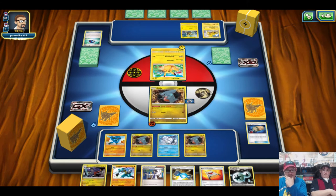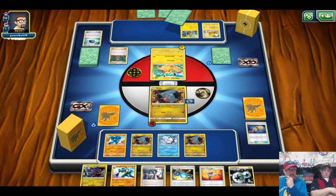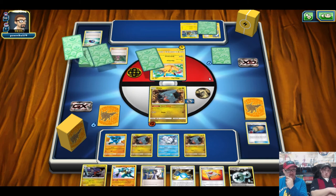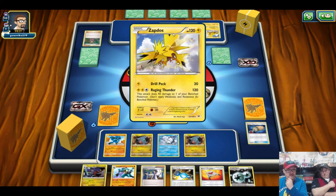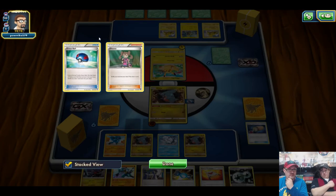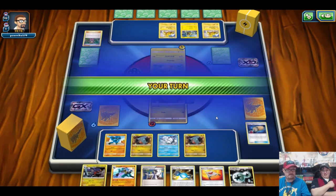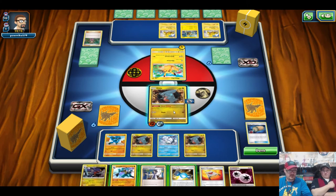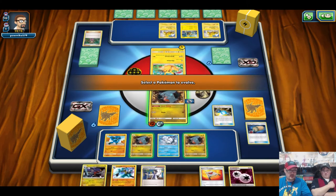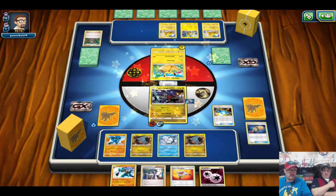As long as he doesn't knock out the Gible or switch out. So Electabuzz. I wonder what Raichu is going for — is that the lock one? We'll DCE the Gible, Rare Candy the active Gible to Garchomp, and fetch out a Cynthia.